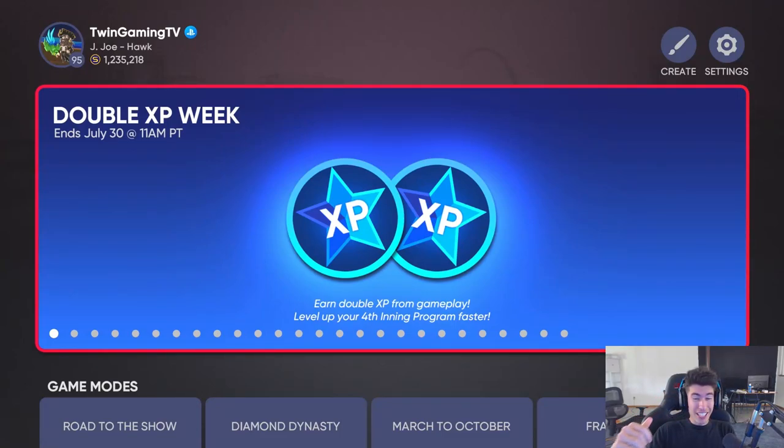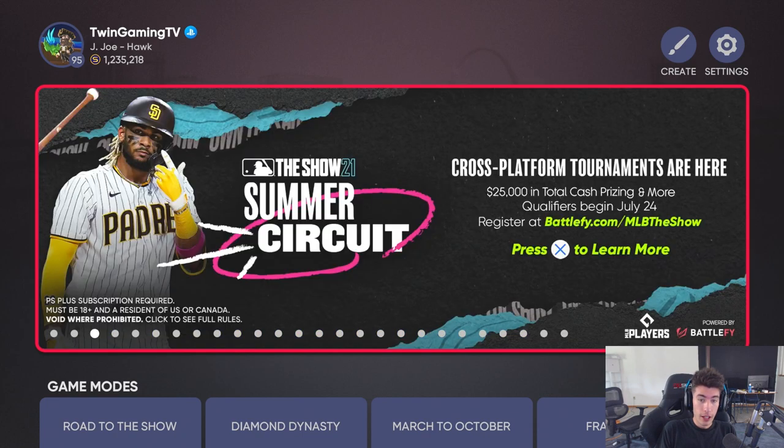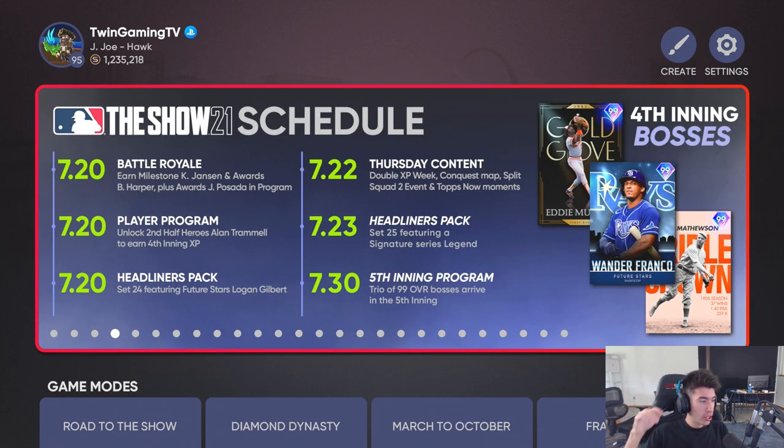There was a little bit of a content drop today including double XP week which just started. If you're excited for all the new content including double XP and future content, be sure to leave a like and subscribe. On the road to 100,000 subscribers, comment who you're hoping for in the fifth inning program dropping July 30th. Today we have Thursday content: double XP week, conquest map, Split Squad 2 event, and Tops Now moments. Tomorrow we get a headliner, then the fifth inning drop on July 30th.